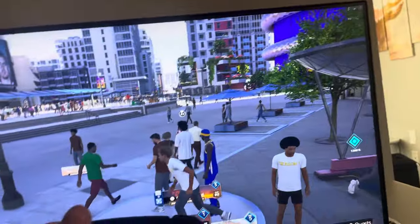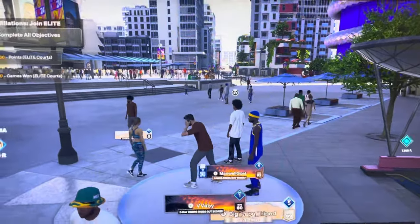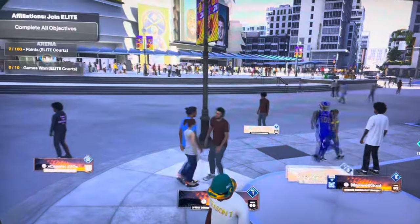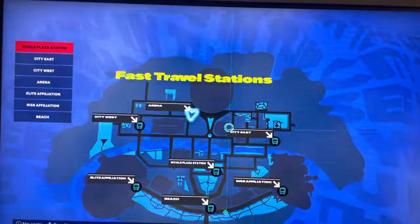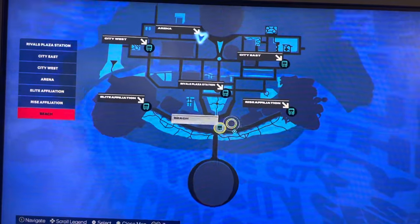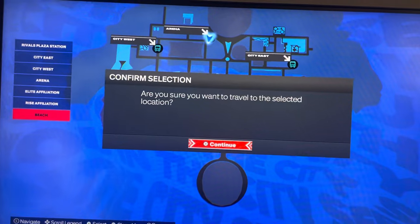First, you put the headphones on. I believe it's the bottom button right here — you press the bottom button to put the headphones on. There are two ways to do it, but the first one is: before you enter the wreck game, you want to put on your headphones.